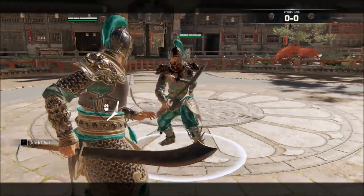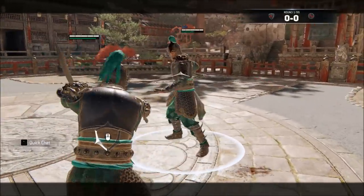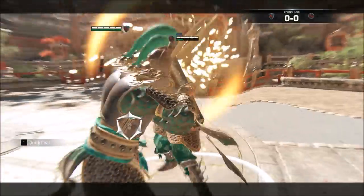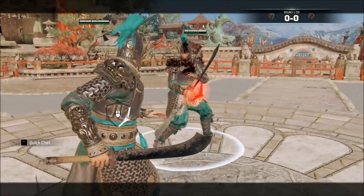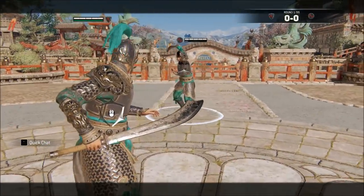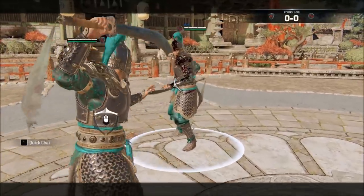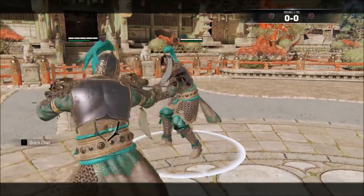Assuming the unlocked light bug doesn't exist, my usual punish off of heavy parry is just a light for 15 damage and much less stamina cost than the zone, because it leads into the chained light afterwards for more damage. If the enemy is low on stamina, you can use a palm strike to send them out of stamina, which confirms 14 damage and leads into your out-of-stamina pressure. Off of guard break, you get a confirmed side heavy for 30 damage, which leads into your chained light or kick mix-up.